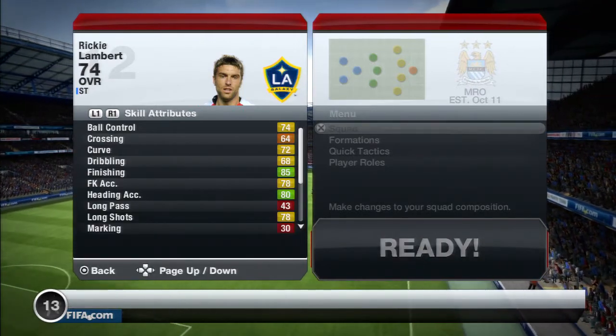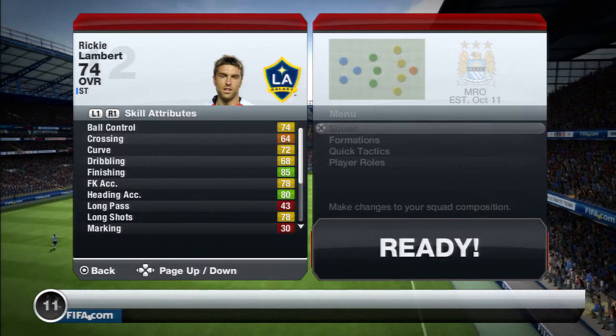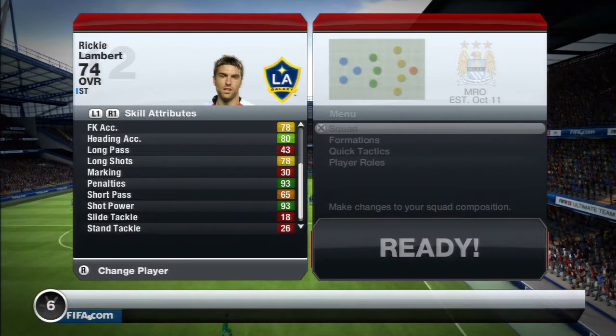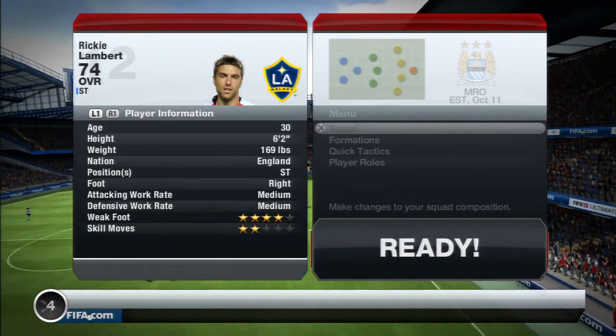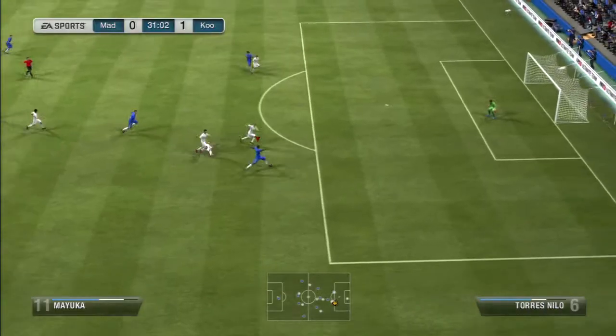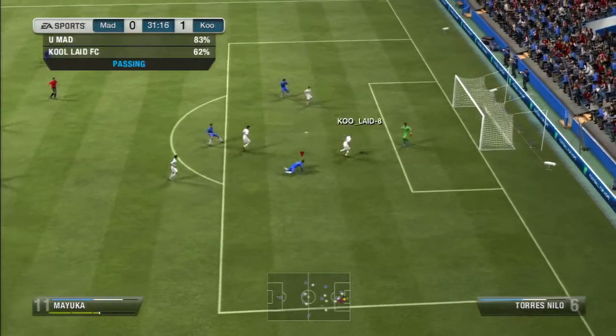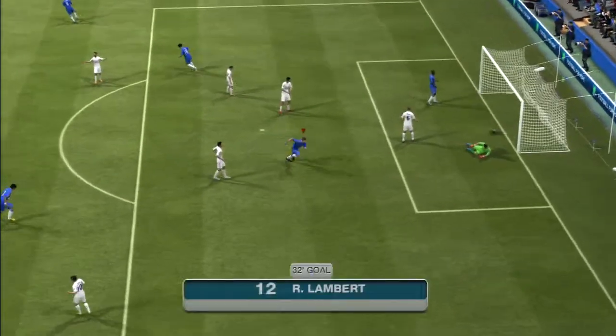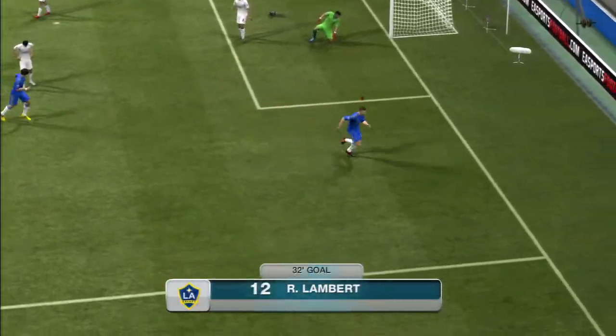He has 85 finishing, 80 heading, 78 long shots, 93 penalties, 93 shot power, and 78 volleys. His work rates are medium/medium, his skills are 2-star, and his weak foot is 4-star.